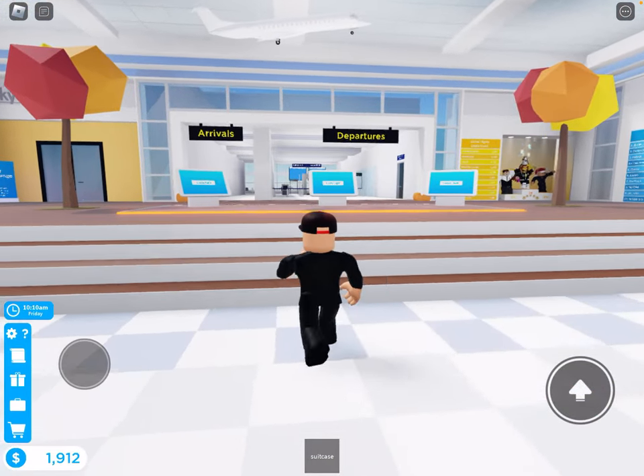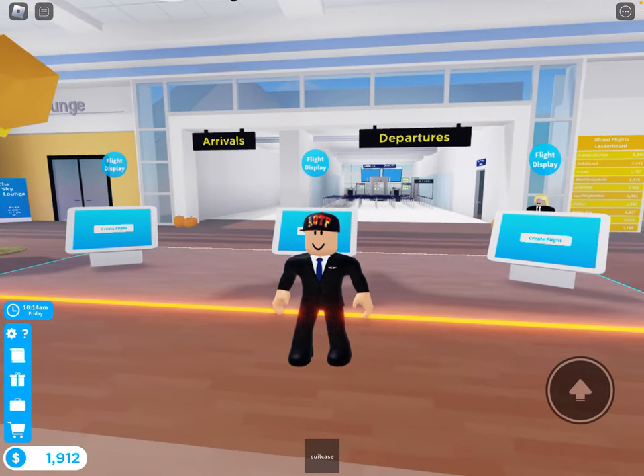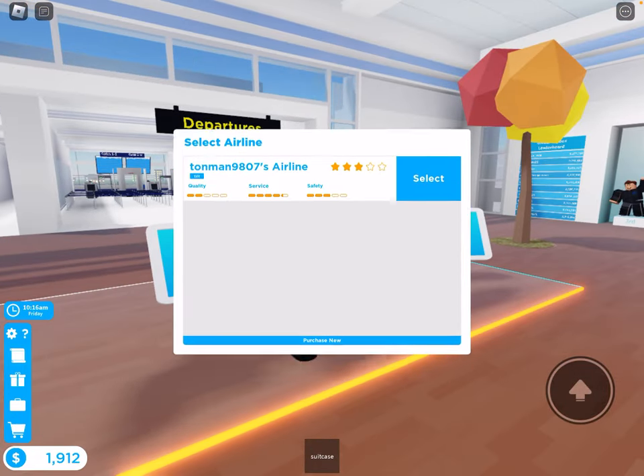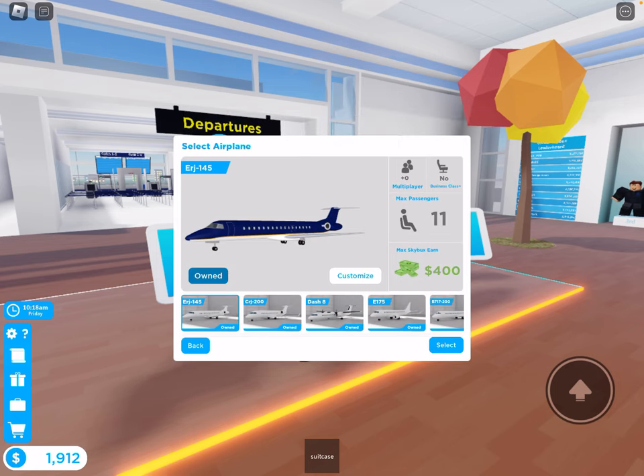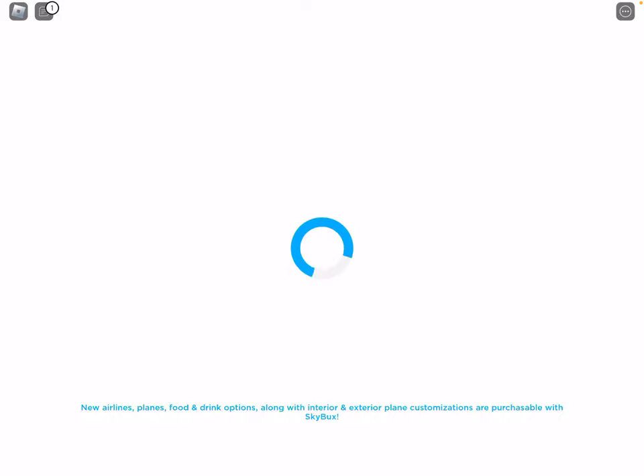But right now we're starting out at the basic plane. Obviously I am dressed up because I am a flight attendant. We have to come in here, select our airline, and then we have all these planes, but we are starting out on the starter one. We're going to customize this real quick.